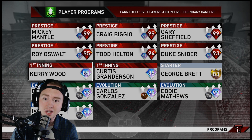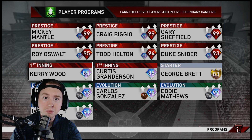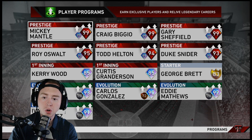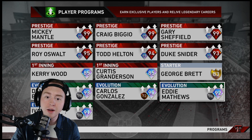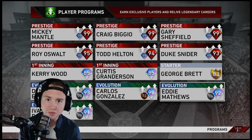In addition to the player programs, you have the Evolution player programs. Get to Level 10 Bronze — completing those Team Affinity and Create-A-Player moments will get you there before you know it. Then you pick up another free diamond: the Eckersley, which I'm working on right now, or Pudge, Carlos Gonzalez, or Eddie Matthews. All four are really good cards — a 90-plus overall diamond for free. The moments aren't too bad; we're talking about an hour and a half from nothing. You'll have three diamonds ready to go, plus stubs, XP, and packs.